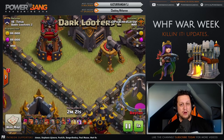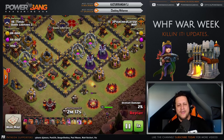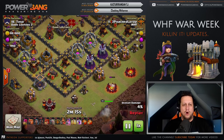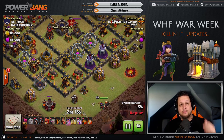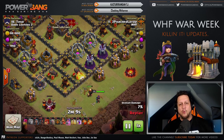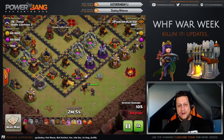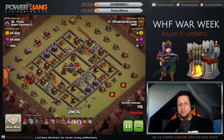Do you guys see anything wrong right there? Well, I do. Three-poach layup is going to start off with the Queen on the outside doing some work. He's got a hole in the center of the base, so he brings a Golem, five Valkyries, and the King. He's going to drop the Poison to preemptively take out the CC, and then also a Rage Spell to take out the whole core including the enemy Queen. That is going to make a really nice, easy path around this base.